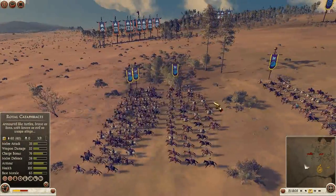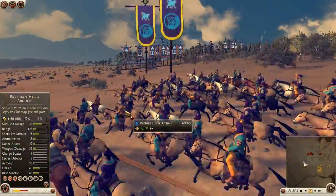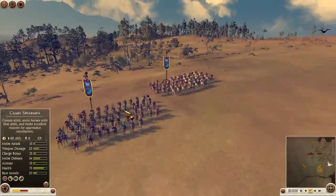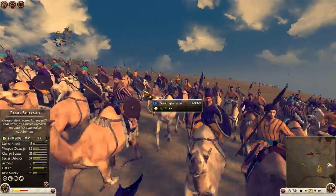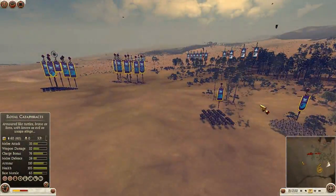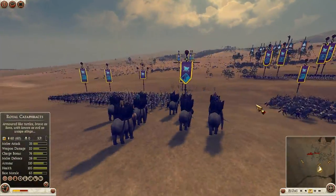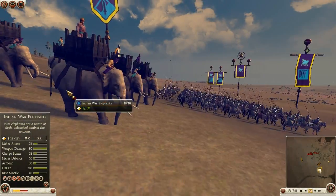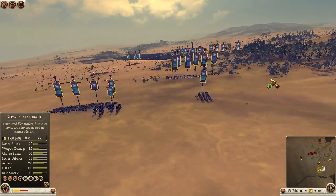I have 4 units of Parthian Horse Archers — these dudes do have heavy shot, so you're going to see me ripping into those armoured units pretty aggressively. I also have 2 units of Camel Spearmen. The Camels are basically here to scare the enemy horses so I can route them quickly and get my Cataphracts in to cause as much chaos as possible. We also have a unit of Indian War Elephants, which are better than the traditional African ones — these guys are just here for morale damage. I basically just want my Cav to absolutely smash straight through and do as much damage as possible.